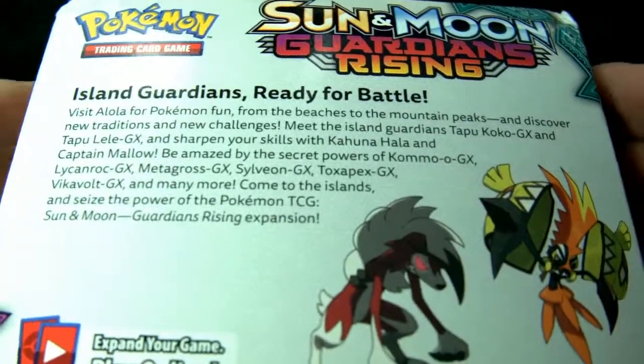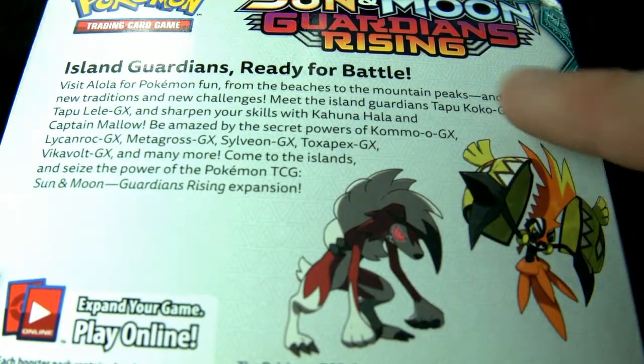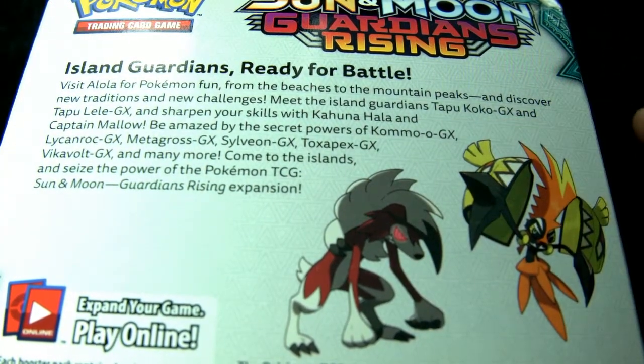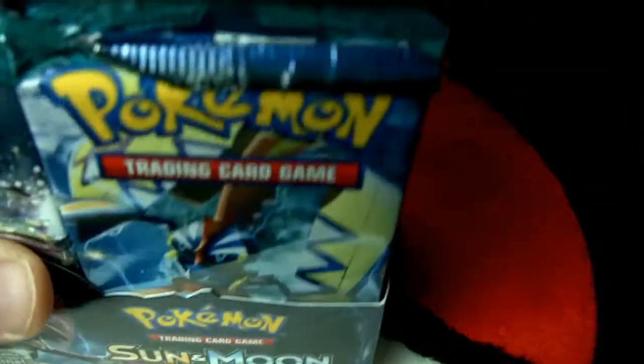Here's the back art — we've actually never looked at these. 'Visit Alola for Pokemon fun from beaches to the mountain peaks and discover new traditions and new challenges. Meet the Island Guardians Tapu Koko GX and Tapu Lele GX and sharpen your skills.' I hope you guys read it because that's all I'm going to read. I can't really see it — it's too big.